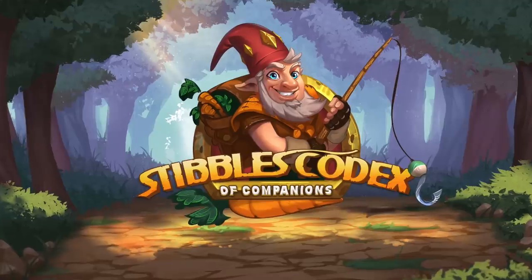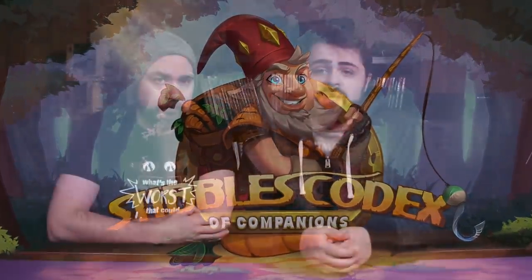The concept of adding companions to the world of Dungeons & Dragons — it's adorable, I love it, and I want it. So check out Stibble's Codex of Companions, which is live now on Kickstarter until March 20th, 2020. You can follow the links in the description below to get in on the Kickstarter, and if you happen to miss out, those links will also have the latest news and updates for how you can pick up the book after the Kickstarter is all over.